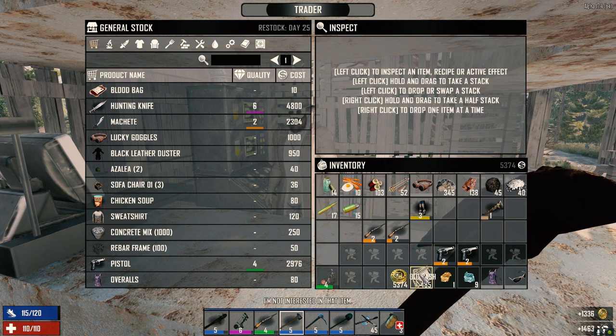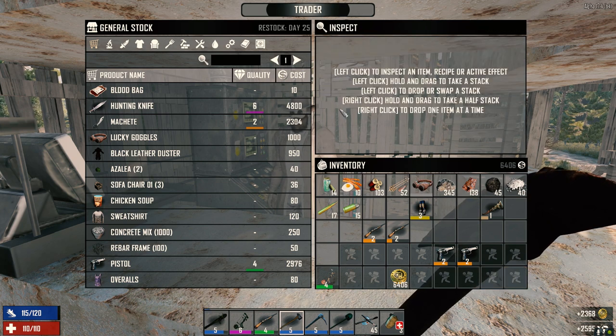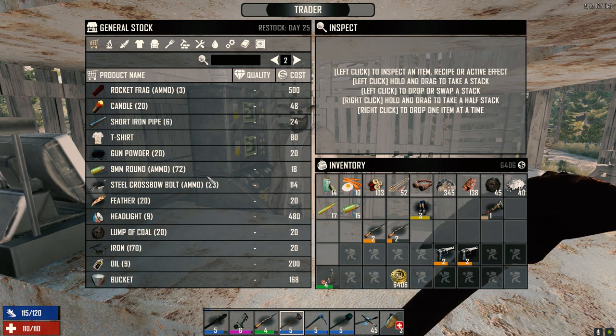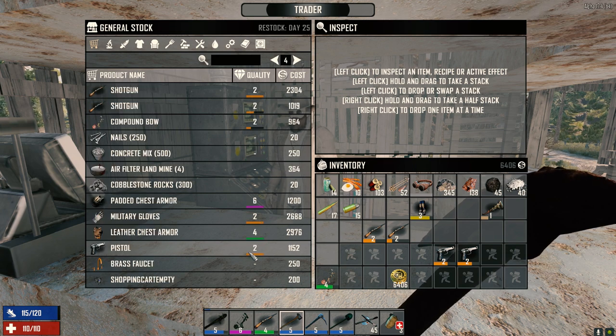Garden hoe, iron shovel, pistols, hunting rifles - you buy those, right? Compound bows, old military gloves, hunting knife. Selling the old cash, the silver nugget - yeah we went up a level. We got so many points to spend guys. What the hell is Azalea - is that like just a plant? I have no idea. Let's have a look here. Blood bags, oil buckets, animal fat.